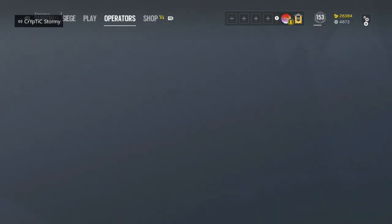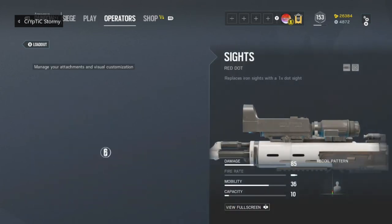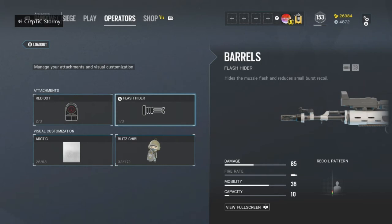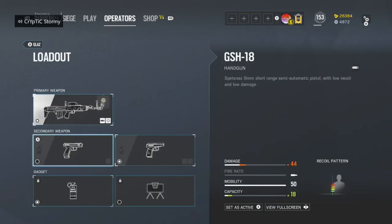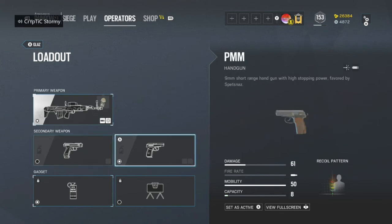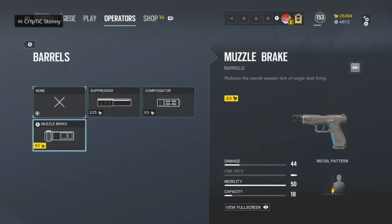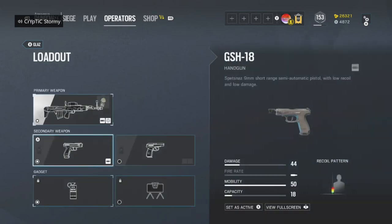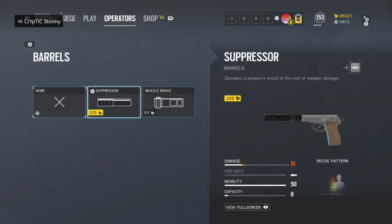Now I'm going to go over to Glaz. For Glaz, he only has access to the sniper, the OTS-03. For that, I like to use the Red Dot sight because it just has that clear dot and really helps you see better. I like to use the Flash Hider, since that's better for small burst recoil and not really spreading out with the sniper. For his two handguns — the GSH-18 and the PMM — I attach the Muzzle Brake to both, because that's the best choice. I just like to run the PMM more; I feel a lot better and more accurate with it — it's your choice.